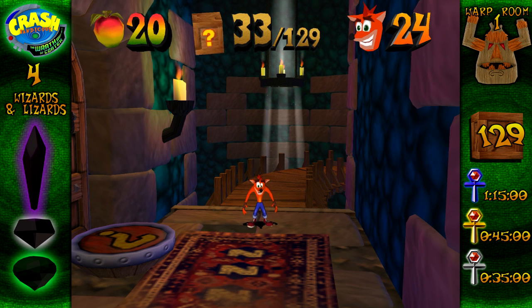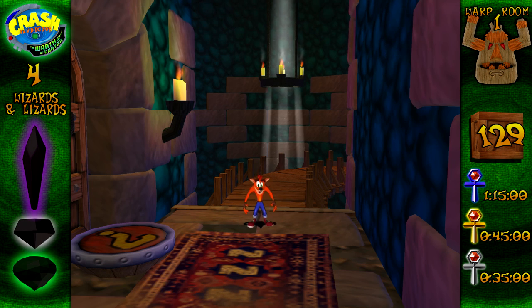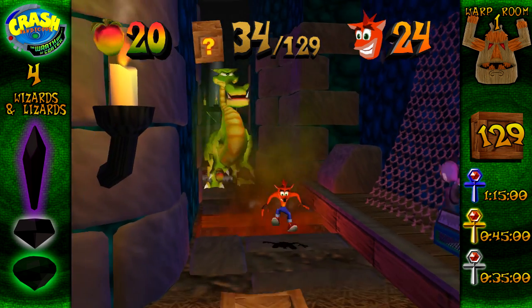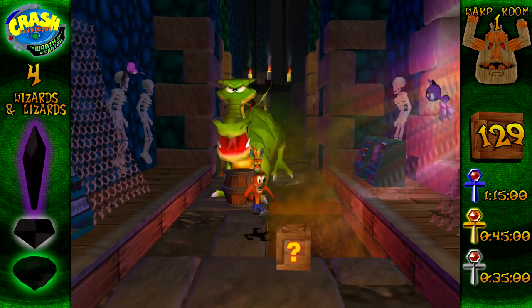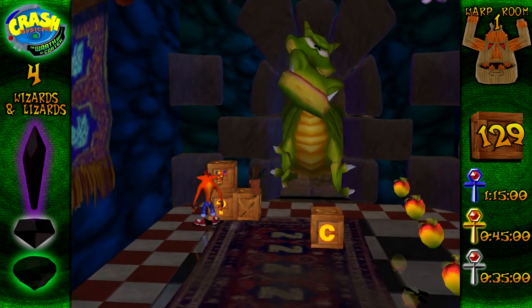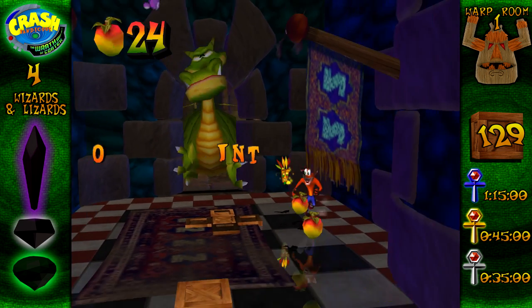In the original Crash game we were chased by a boulder. In the second one, we were chased by a boulder and a bear. In the first one, we were chased by a dinosaur. So what's cooler than all these realistic things? That's right — a dragon. The dragon has little wings, I actually never noticed that. The dragon will break all boxes for you, so don't worry about breaking boxes.